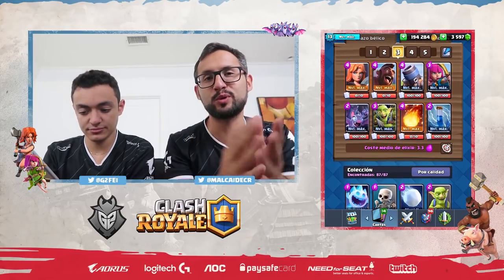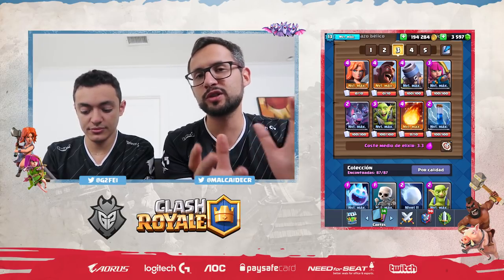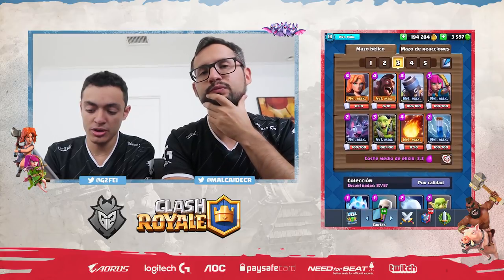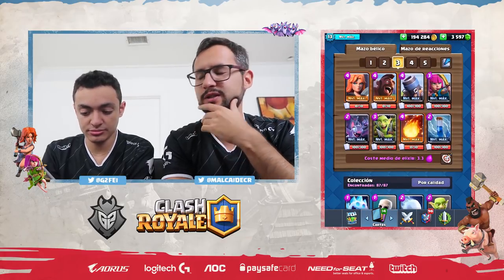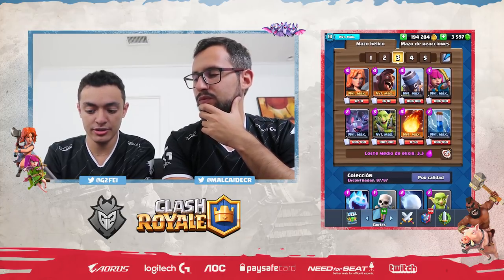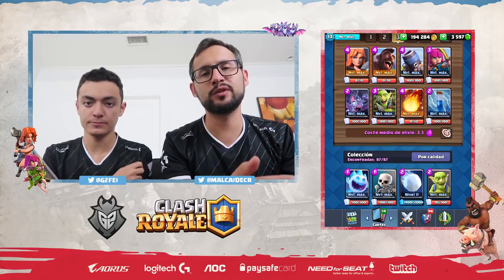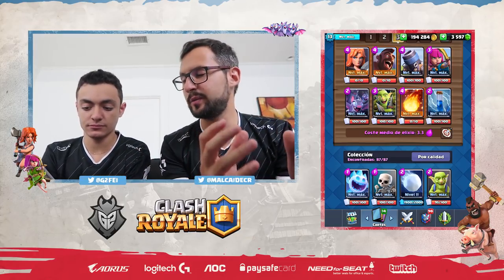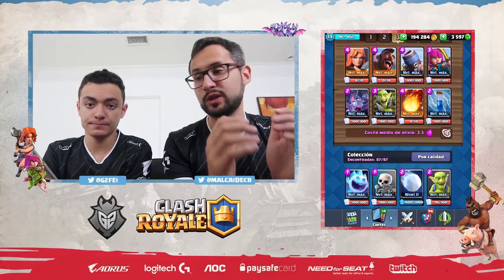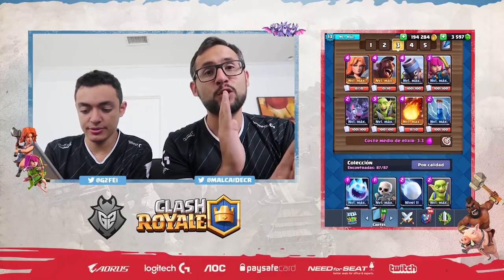The fourth card is the Bats — or Minions if you prefer them. Bats or Minions are great for free Elixir and are good in cycle decks. They are fast, they only die to Zap, and they don't have very bad interactions. If the Bats are one level more than the Ice Golem, they don't die to the explosion, which is very important. When over-leveled they also deal quite a lot of damage.